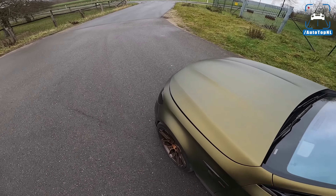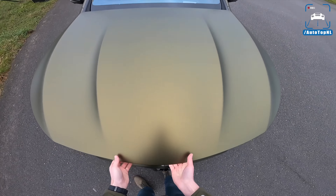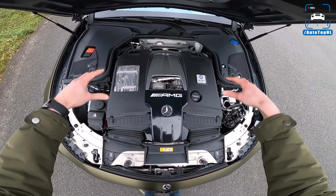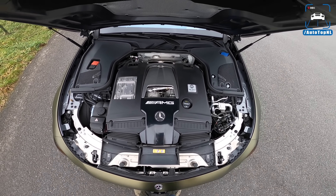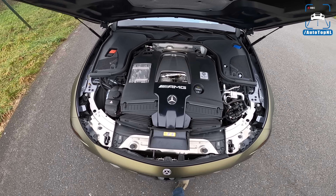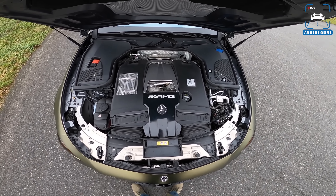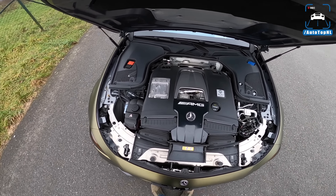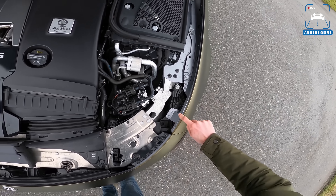It actually has 788 horsepower. Let's take a look at the engine. The four-liter V8 bi-turbo with the turbos in the hot V — 612 horsepower stock, 850 newton meters. Right now with just an ECU tune it has 788 horsepower and 1025 newton meters. Just a remap — how crazy is that? And it really performs well. The owner has actually done this himself; he tuned his own car, which is pretty cool.